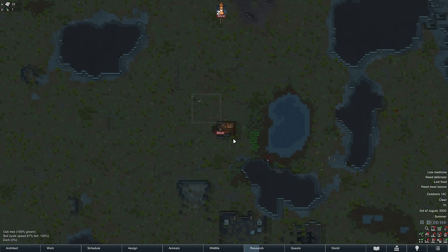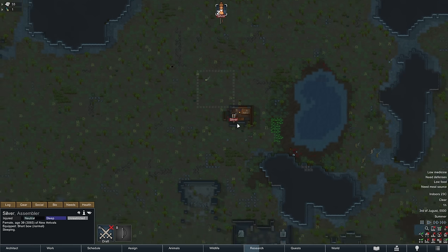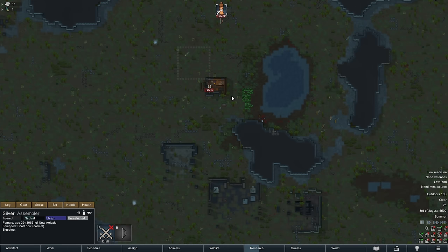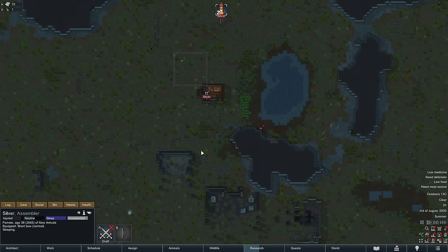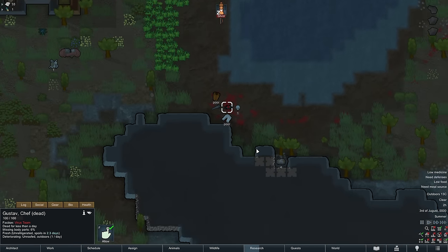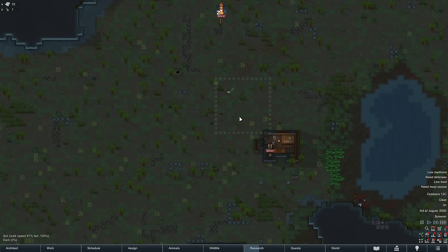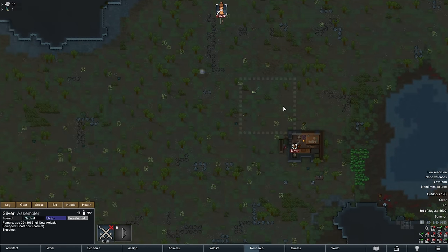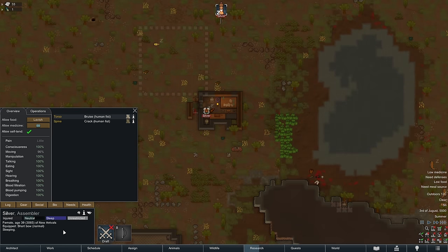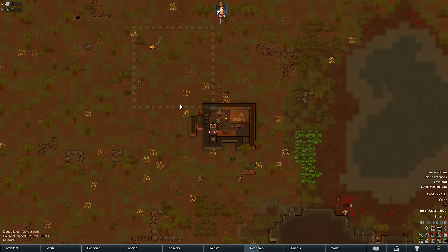Hello homo sapiens and welcome to episode 2 of 1.5 RimWorld. We're going to try to survive and beat the game with the new beta, which is a prelude to the DLC Anomaly. Where we left off, we had just killed a raider and we're going to put her skull on a skull spike. Silver is recovering from the raid so she'll rest for now, but I need to get a spike trap up.